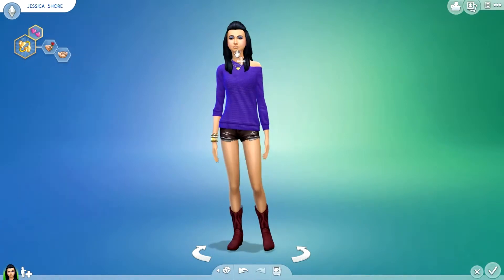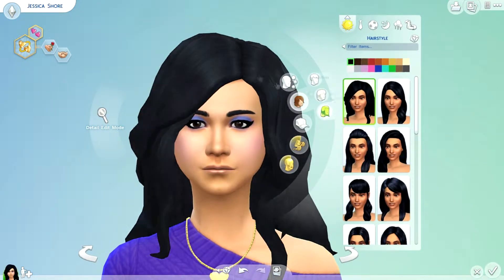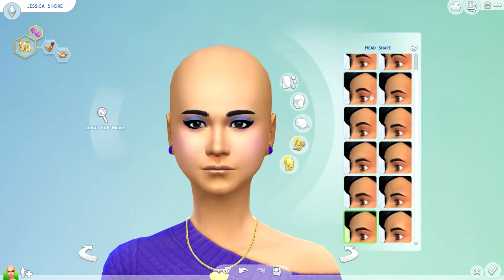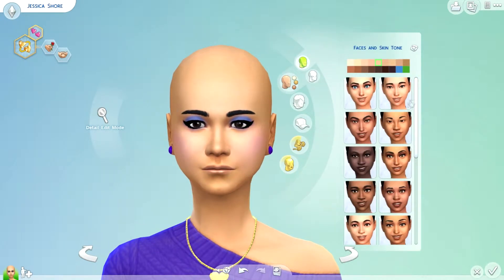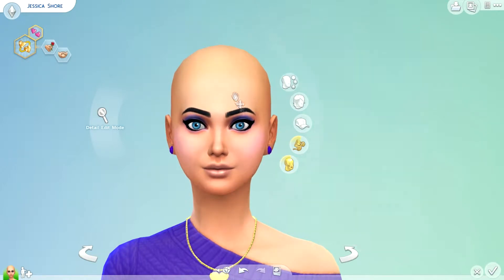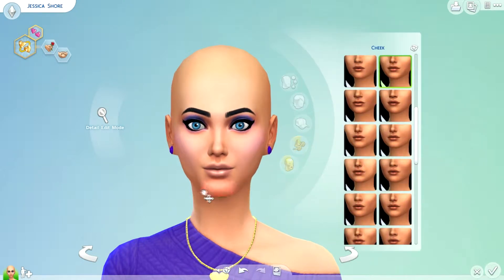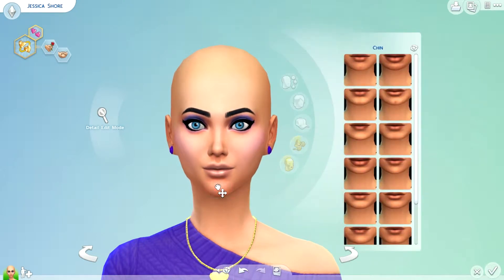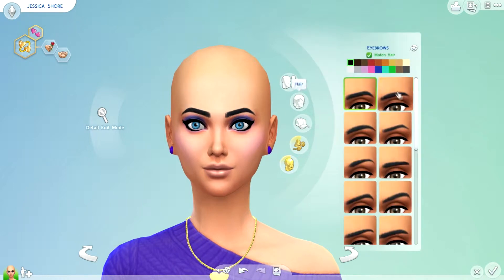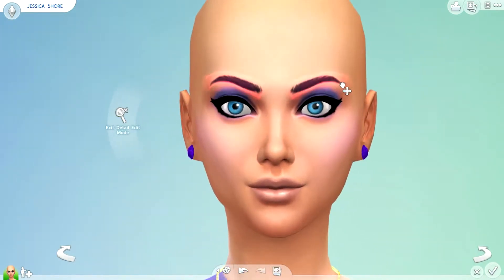Now on to her appearance. For hair — oh, I forgot I have to do her face first. So for her face, let's go with face and skin tones. I say this pretty much every single time: I want it to be different. I don't want all my sims to look the same. I do really want to try to make them look unique, so just do whatever looks good.